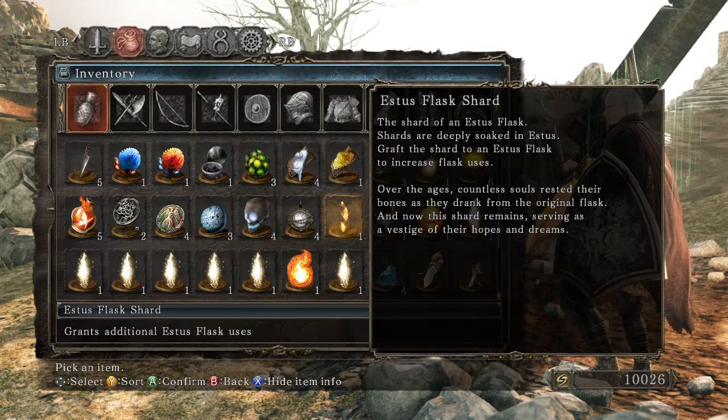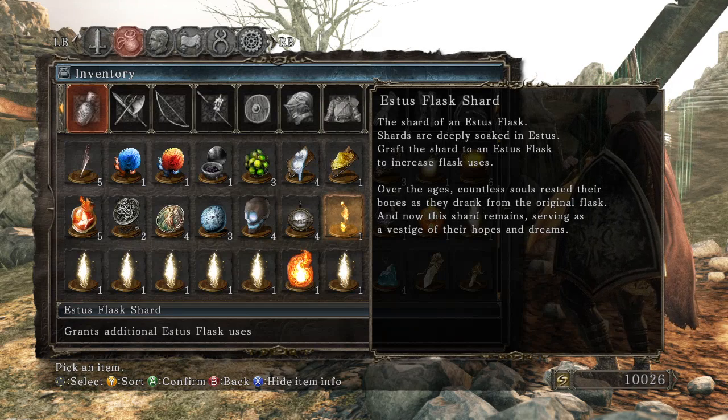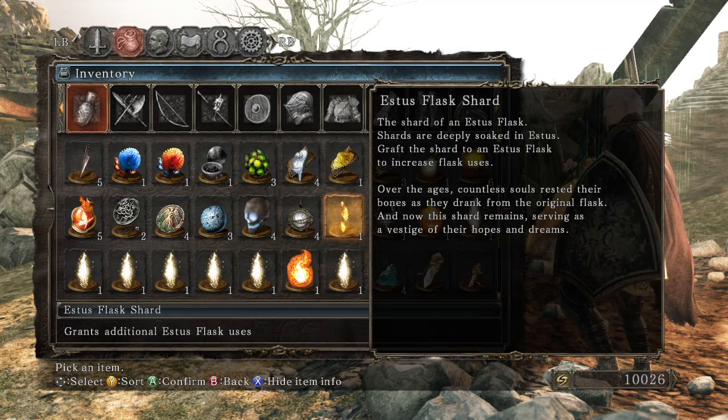Estus Flask Shard — the shard of an Estus Flask. Shards are deeply stoked in Estus. Add the shard to an Estus Flask to increase Flask uses. Over the ages, countless souls wrested their bones as they drank from the original Flask. And now this shard remains, serving as a vestige of their hopes and dreams.